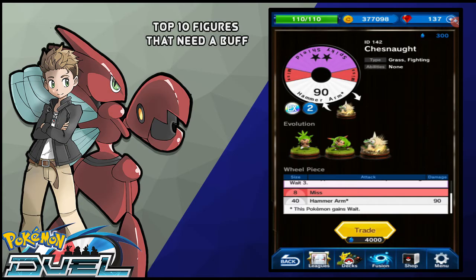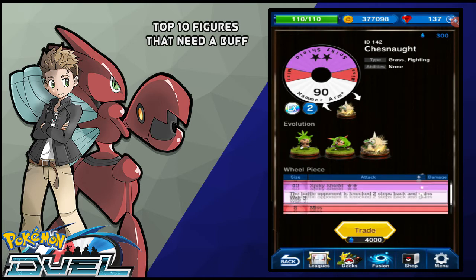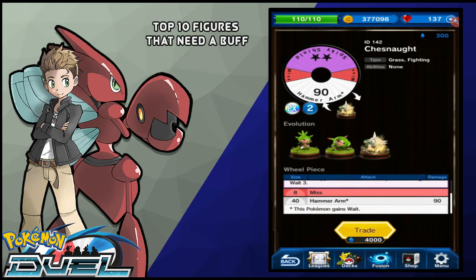At number 9, we got Chesnaught. And honestly, I don't think Chesnaught is that bad of a Pokemon either. I think it really just lacks the hard-hitting physical move to go along with its really good purple move. Its purple move says that the battle opponent is knocked two steps back and gains weight 3, which is pretty good — similar to Heatran's purple move, except you don't get burned. The burn is really nice, but you also gain an extra weight for the Spiky Shield move. And Hammer Arm — if you hit the opponent and knock it out, or go neutral with it, you gain weight, which honestly isn't that good either. I think Chesnaught deserves a move like a Hammer Arm that has 110 or something like that, just so it can't get totally destroyed by Zapdos.